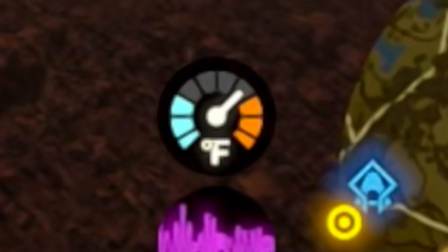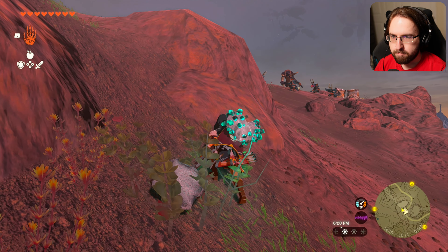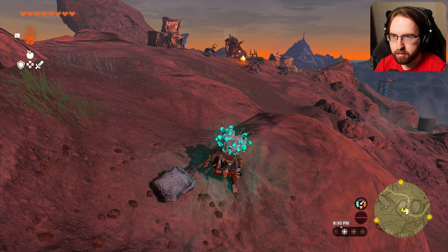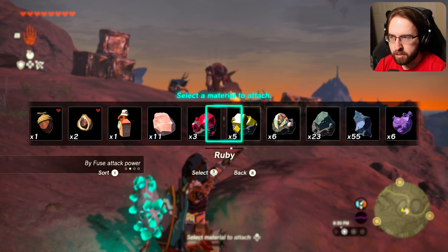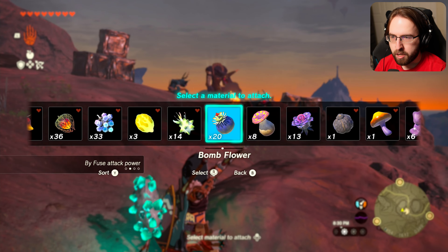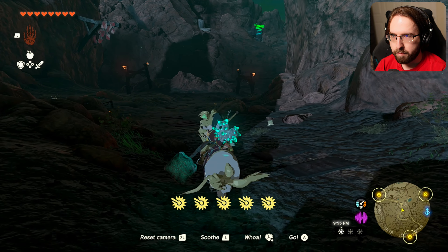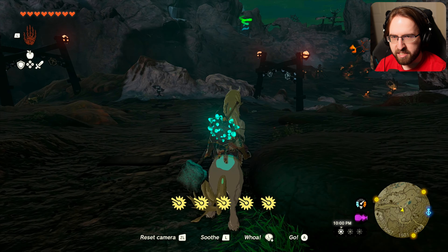The temperature is starting to increase. Let's see what we can do here — let's get the vantage point on these folks. They're up on a cliff. We're going to go ahead and do a good old solid bomb right into the fire. There's a shrine up ahead and a stable.